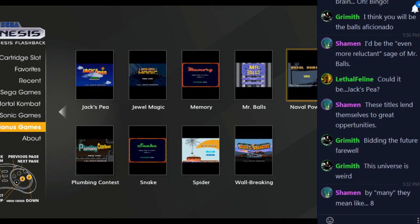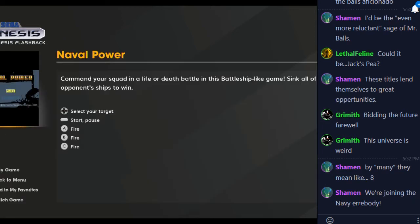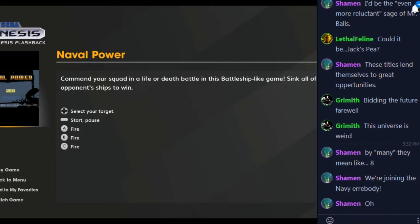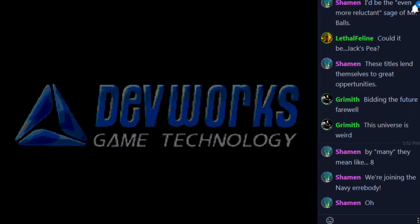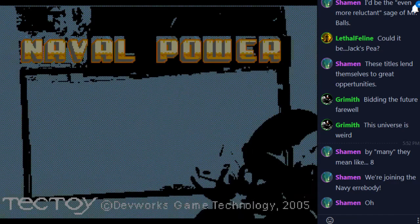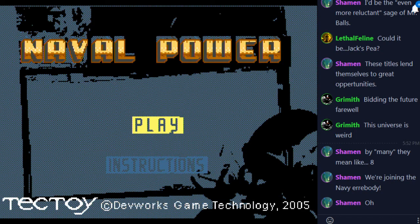Hey there everybody, I'm Bobo the Vulture, and it is time for more AtGames Genesis Flashback bonus titles. Today we are going to be looking at Naval Power. This is a DevWorks game, a TechToy title from 2005.